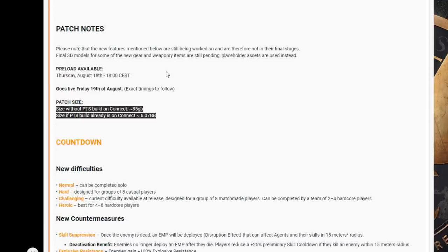Patch notes: please note that the new features mentioned below are still being worked on and are not in their final stages. Final 3D models for some of the new gear and weaponry items are still pending — placeholder assets are used instead. Preload is available Thursday August 18th at 6 PM CEST, then it goes live Friday the 19th of August. Patch size without PTS build is 85 gigabytes; if the PTS build is already on Connect, it's 6.07 gigabytes. So if you've already got it downloaded you're looking at a six gigabyte download, but if you've never done it, you're looking at 85 gigabytes.